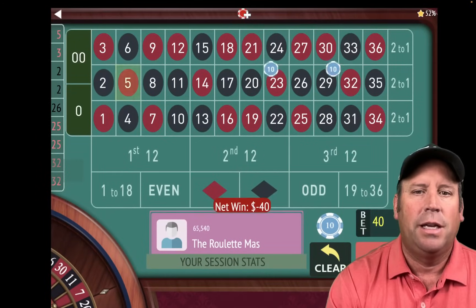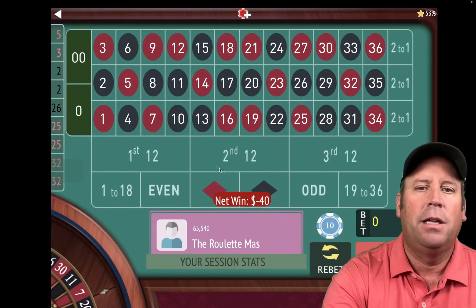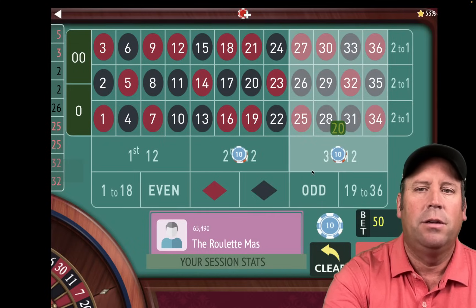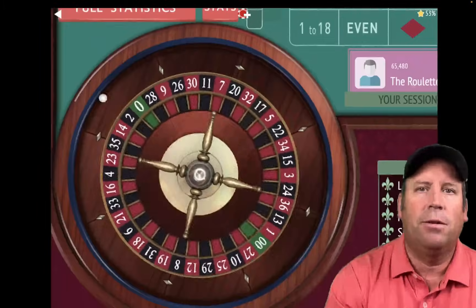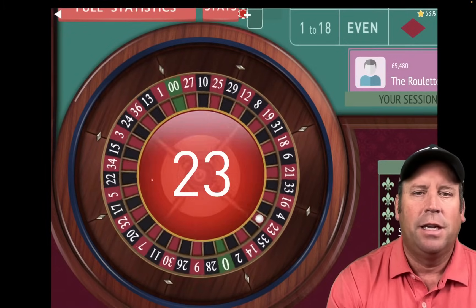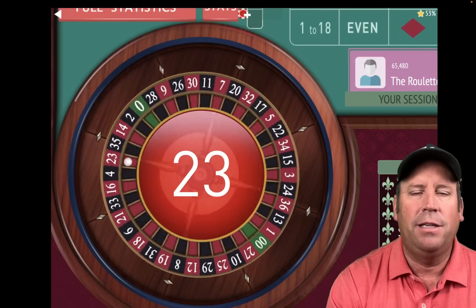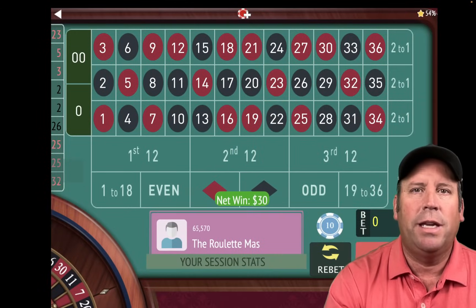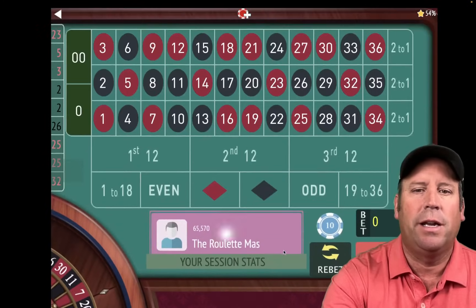Now we're going to go from $20 to $30, and we'll be on second and third. So we're going up a unit like the original after losses, but you're going to see something very different here in a second. And that's a 23 red — we got a win. So until we get $100 in profit, and we're minus $30 right now, we're going to keep increasing on wins and losses.